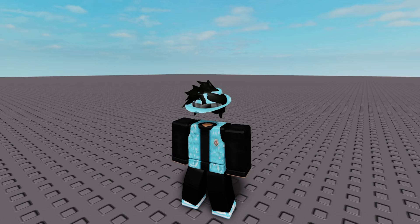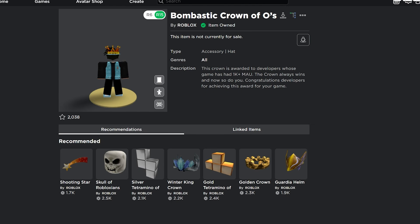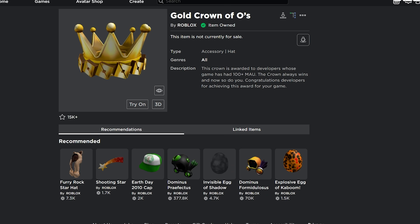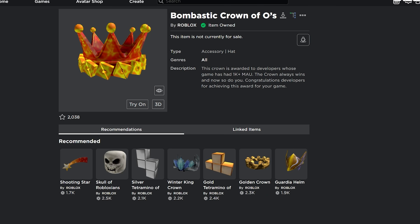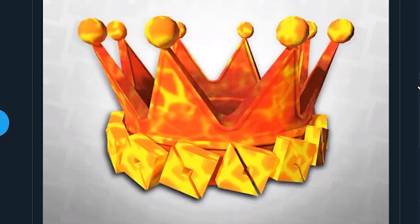If you don't know what I'm talking about, if I go over to here you can see the Gold Crown of O's and the Bombastic Crown as well. Currently there's only two out — the gold and the bombastic — but if I go over to the Roblox developer relations page there's a lot of different colors for these crowns.